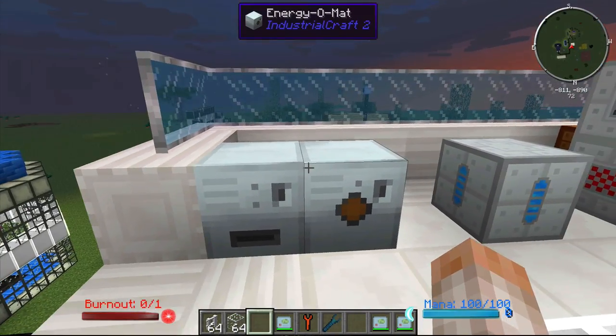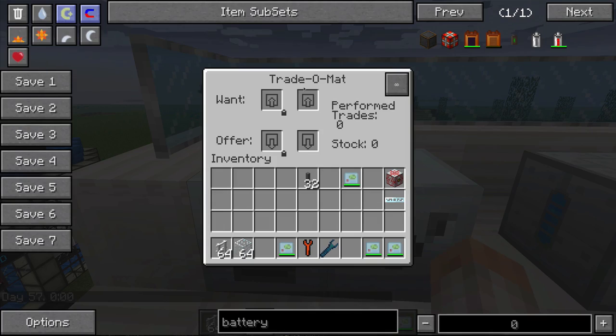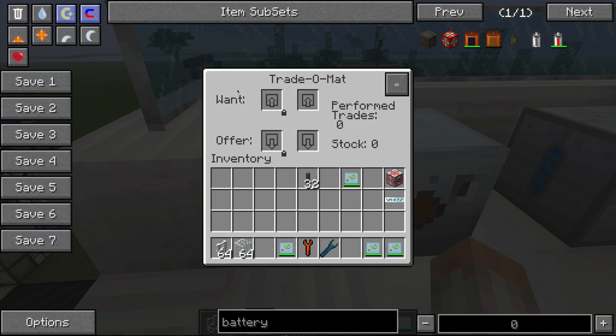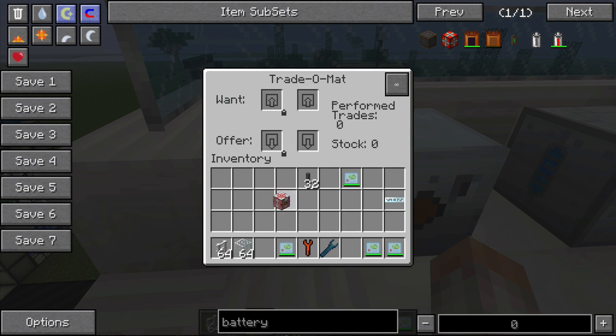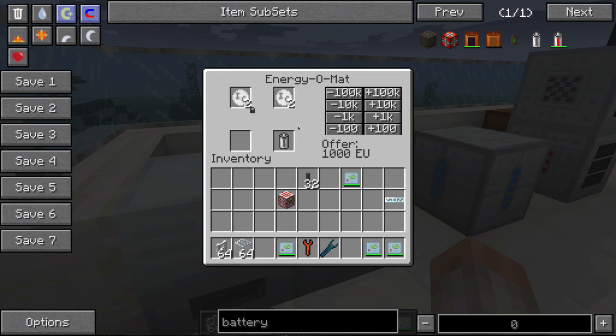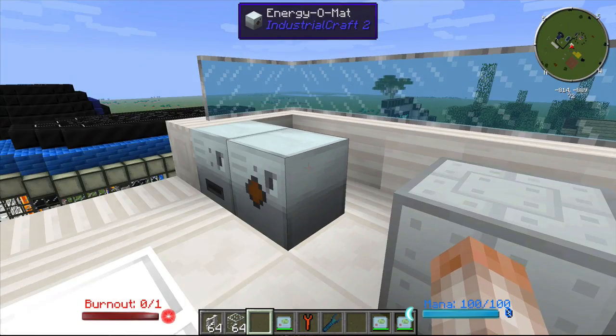These next two machines are really for multiplayer servers where nobody trusts each other. The Trade-O-Mat lets you have an inventory adjacent to it so people can trade one thing for another — you set what you want and what they must pay. The Energy-O-Mat is the same thing except you pay industrial credits for EU to charge up your batteries or machine. They're fairly obsolete.